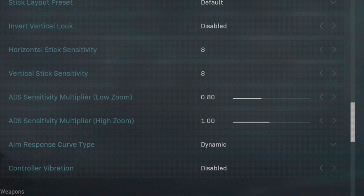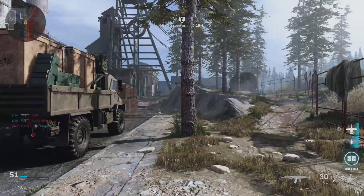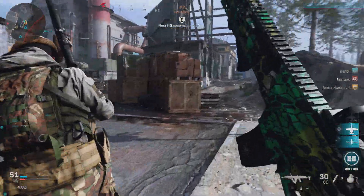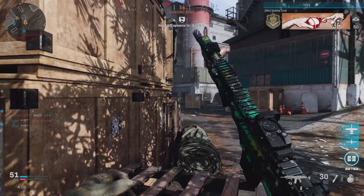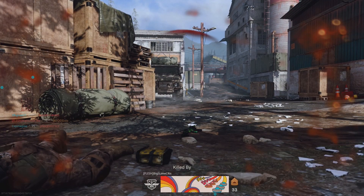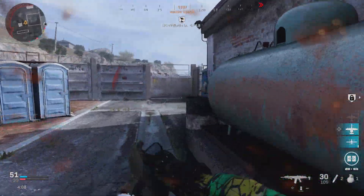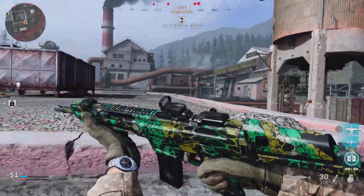When it comes to sensitivity, this is very player-specific, but I strongly recommend taking advantage of the ADS sensitivity multiplier. Up until Black Ops 4 this wasn't an option, but halfway through that game's life cycle they added the ability to slow down your sensitivity while ADSing. Personally I run 8 sensitivity on both horizontal and vertical stick sensitivity, but I run 0.8 for my ADS sensitivity. This helps to be more precise when zoomed in. In Modern Warfare they use a decimal system so you can really fine-tune your sensitivity multiplier — I'd definitely recommend going in and testing what fits for you.